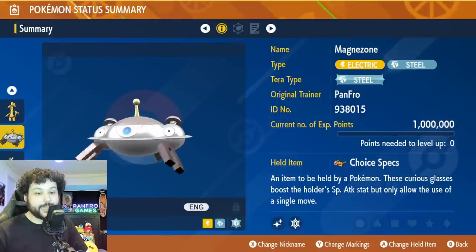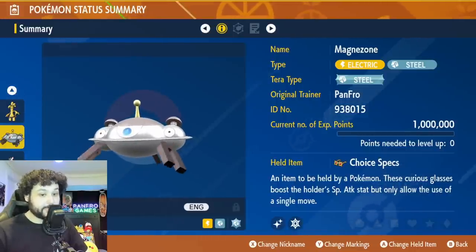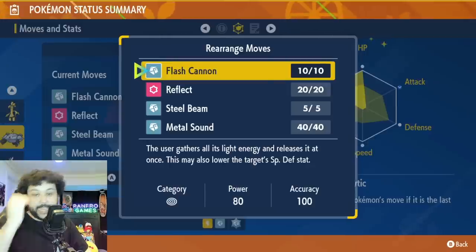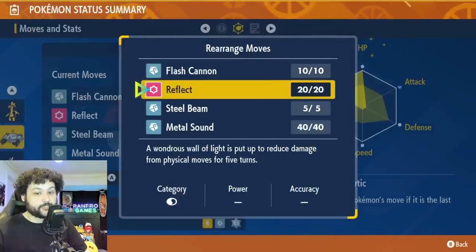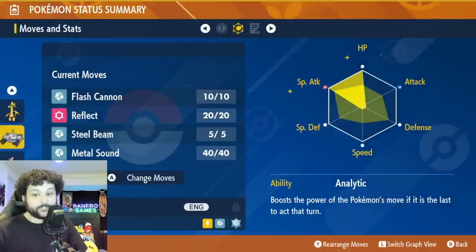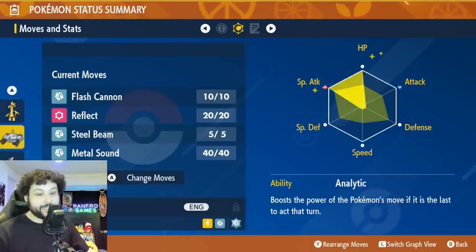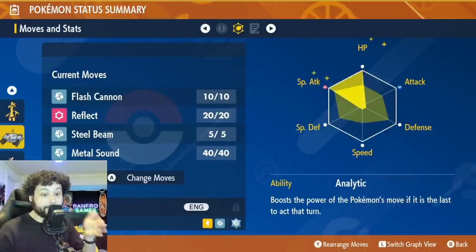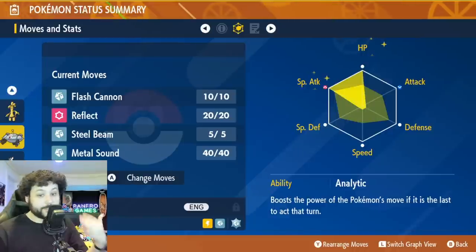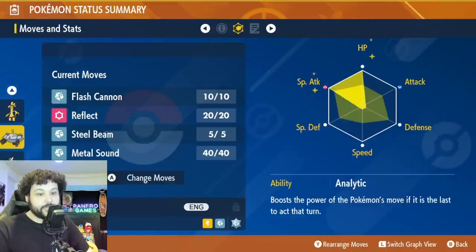Goldango is not going to be the option here, as we're going to be talking about Magnezone. Magnezone with Choice Specs is Goldango at home, but it works just as well. If you don't have a Goldango, this is your option. We're going max HP, max special attack, modest or quiet nature. We're going to go with Steel Beam or Flash Cannon as our options, which really depends on your ability. The ability Analytic is going to be really good, because we're going to be the last Pokémon to act in general, getting that extra 30% damage boost that Analytic provides. However, if Chestnut has Earthquake and it's a plus attack nature, you will die - which is why I recommend running Sturdy on Magnezone, so you guarantee survival and can still hold Choice Specs to do the massive damage needed to take it out in one turn.